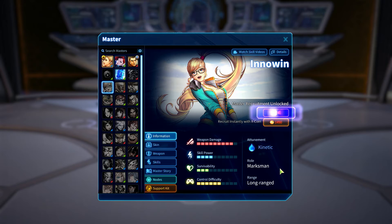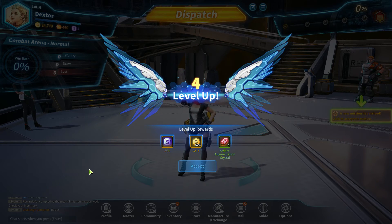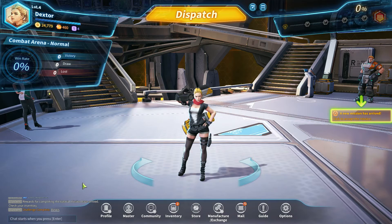Masters in MXM are unlocked using Sol, or purchased with X-Coin, the game's premium currency. Sol is earned for free just by leveling up your account, and some X-Coin can also be earned for free by completing achievements and daily missions.